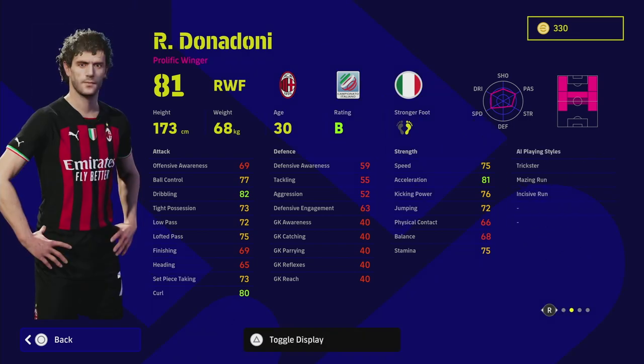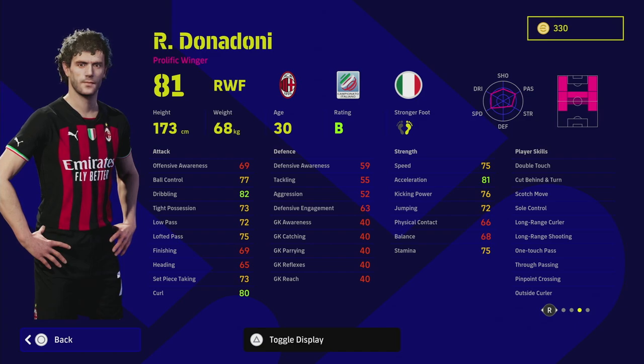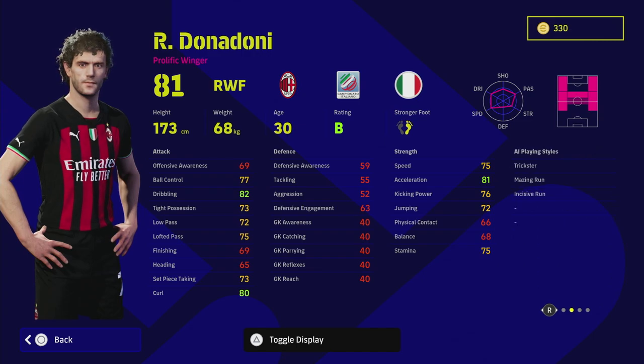He's a good player with unwavering form. The real strength of this card compared to other wingers is that he has bags of player skills — really good player skills for a winger. He doesn't have blistering pace but you can train that up. He does go to 94. His skills include double touch, scotch move which is very unique for this card, sole control, one touch pass, true pass, pinpoint cross, outside curler, trickster, amazing run, and incisive run.